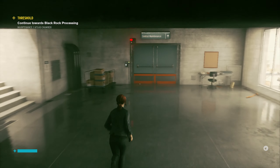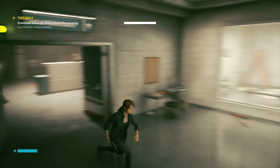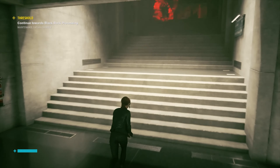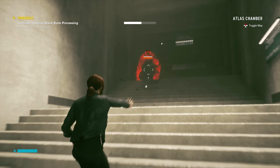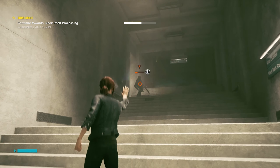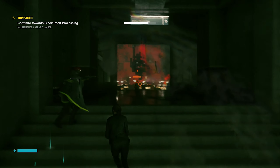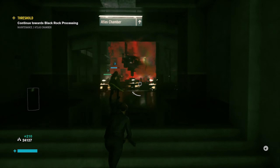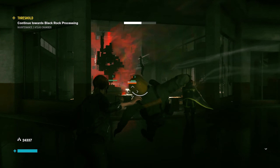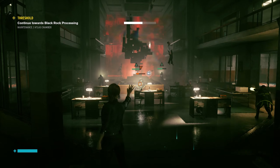We're coming up to one of the cooler parts of the game. That's central maintenance, so that is a shortcut back — which we won't take advantage of just yet. First, we have to reclaim some of the Rangers for our own and clear this control point out.